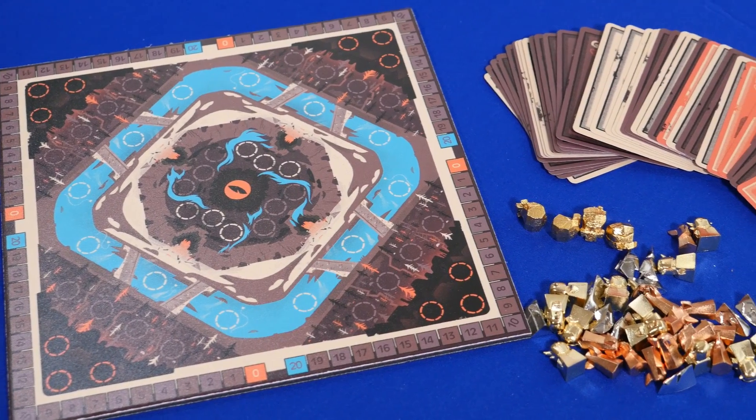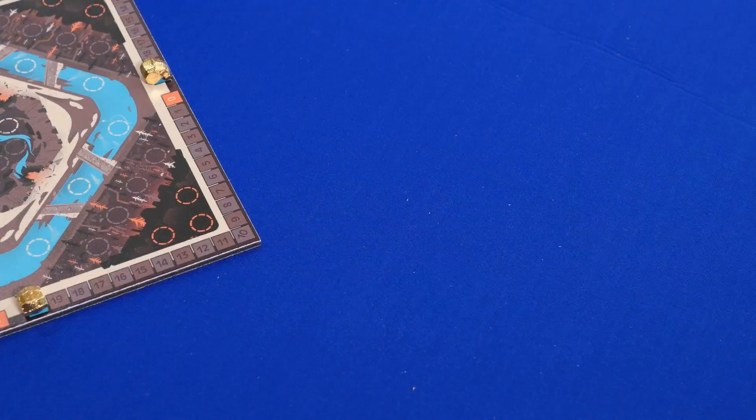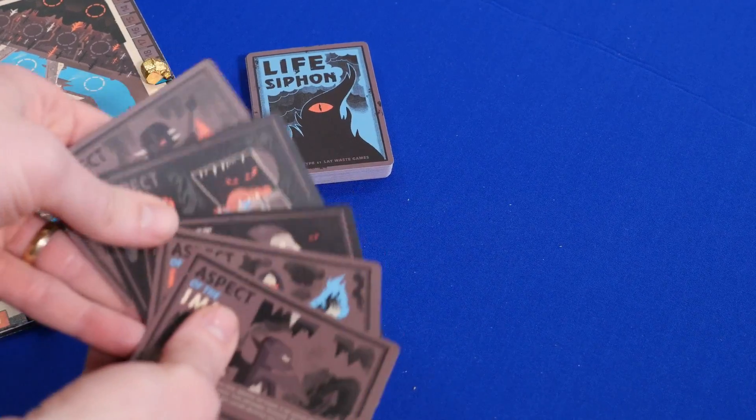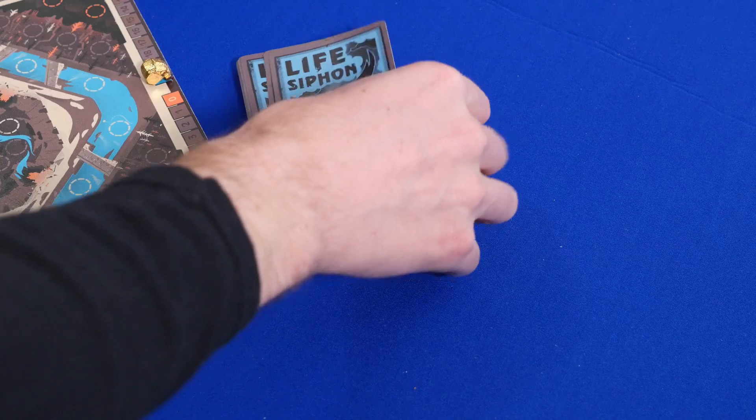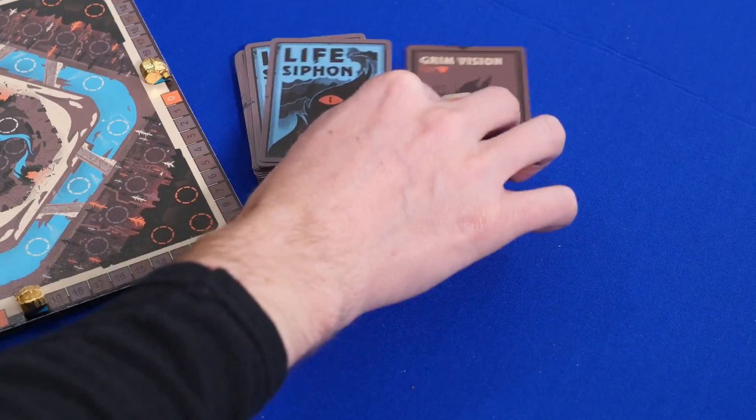There's a game board, cards, player markers, and miniatures. To set up, you'll shuffle the cards except for the five aspect cards and give one of the shuffled cards to each player. Place out three cards from the deck for all to see.